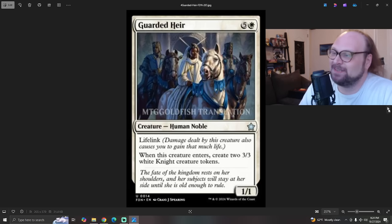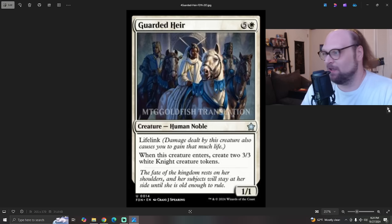Let's look at Guarded Air. This is six mana — five and a white — for a 1/1 human noble with lifelink. When it enters, create two 3/3 white knight creature tokens. That's the whole card. Really good enter-the-battlefield trigger — this is putting seven total power and toughness into play for your six mana investment. Six mana is a lot; it's like way too much for standard. The comparison that keeps creeping into my head: Overlord of the Mismores costs seven mana to get you a 6/6 and two 2/2 power flyers. You can pay four mana and just get the two 2-power flyers, and it's probably better than Guarded Air most of the time, don't get me wrong.